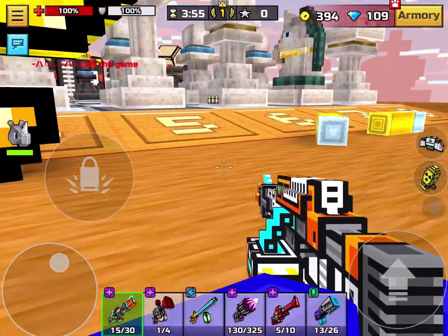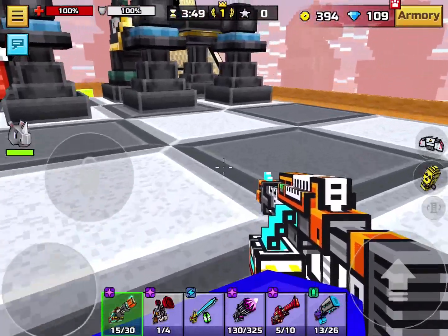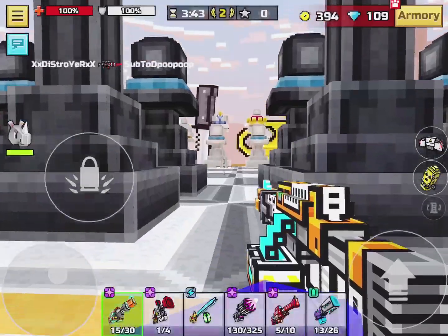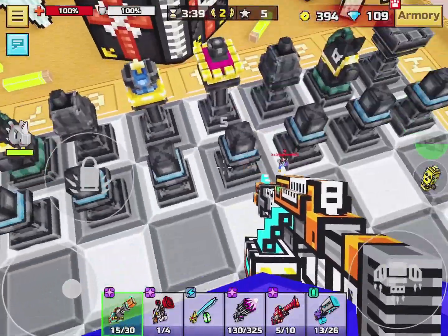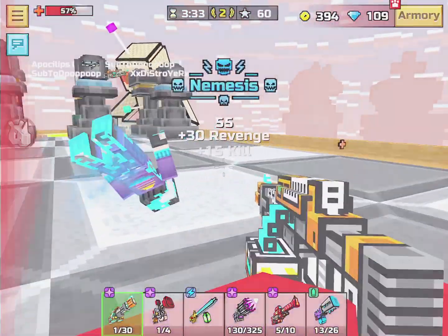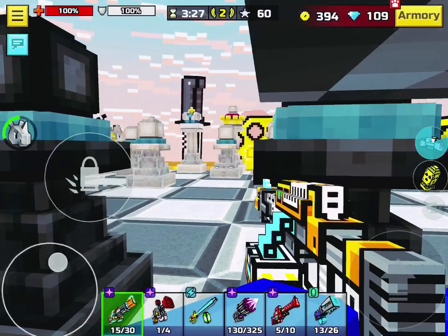Hello guys and welcome back to another video. In this video I'm gonna review the industrial nailer. The industrial nailer is a great primary weapon — you can get it for 500 tickets in the gallery. It's a long-range weapon, so put some distance between you and your opponent, and it requires a lot of skill.